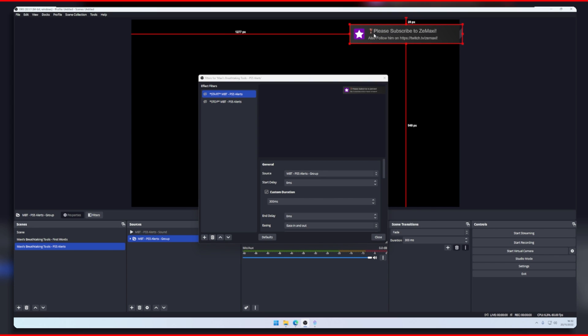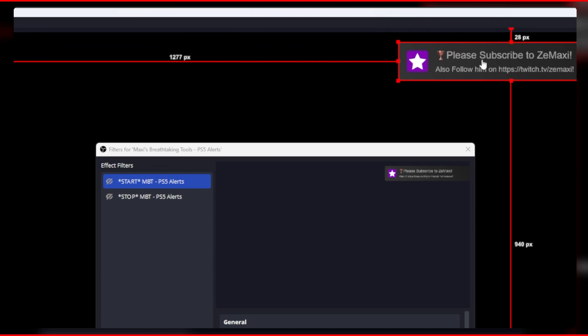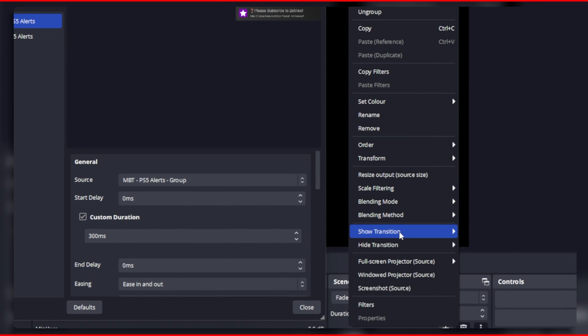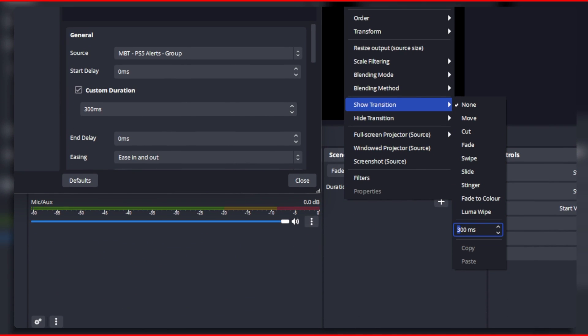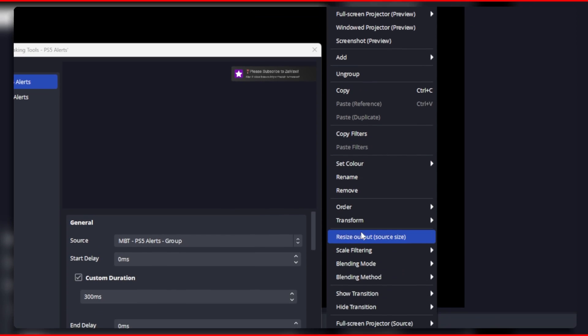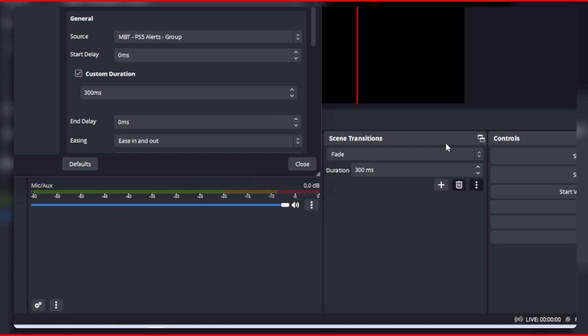Next up it's best to select the show and hide transition for the group. So right click on the group and then change the show and hide transition to fade. I edited it to 200 milliseconds which I thought worked really well and actually made the alert look like it was a PS5 notification.